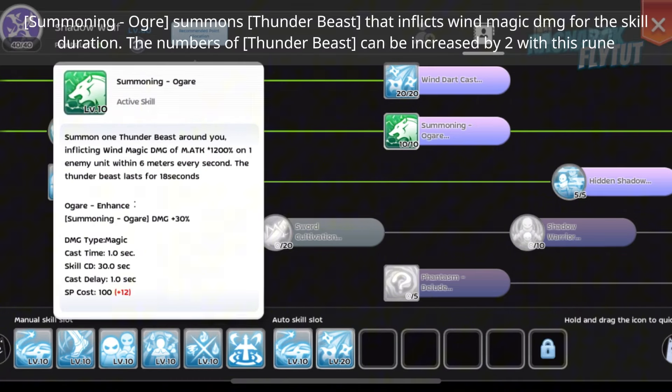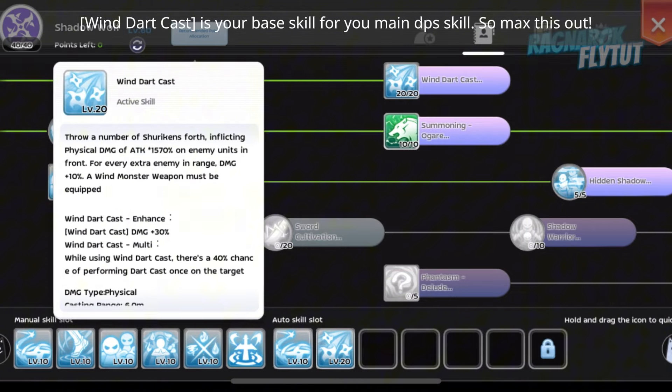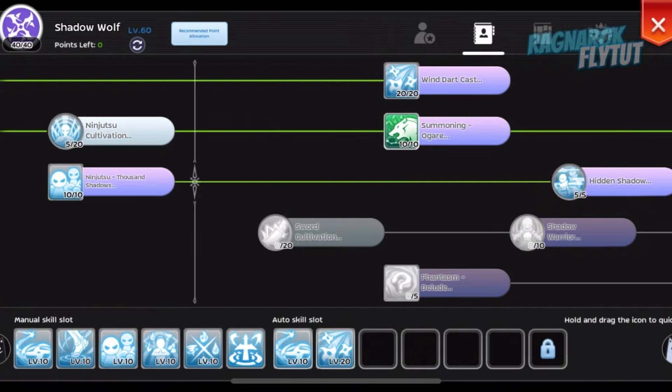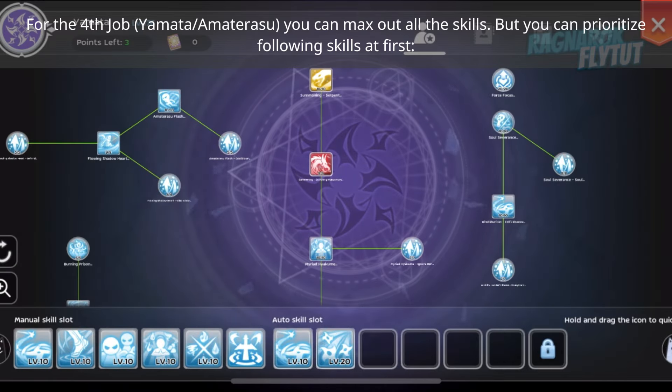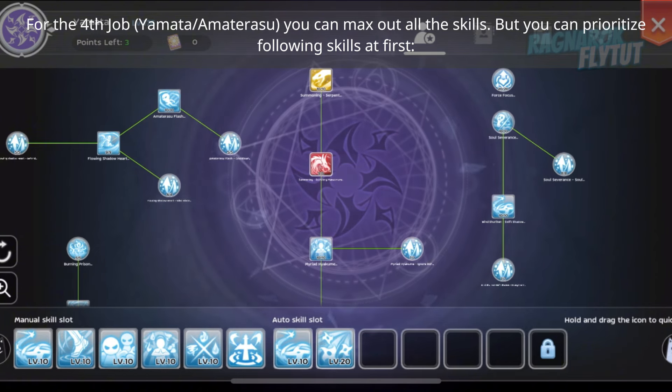Summoning Ogre summons Thunder Beast that inflicts Wind Magic damage for the skill duration. The number of Thunder Beasts can be increased by 2 with this rune. Wind Dart Cast is your base skill for your main DPS skill, so max this out. The damage of this skill can also be increased by using this rune. For the 4th job, you can max out all skills, but prioritize the following skills first.